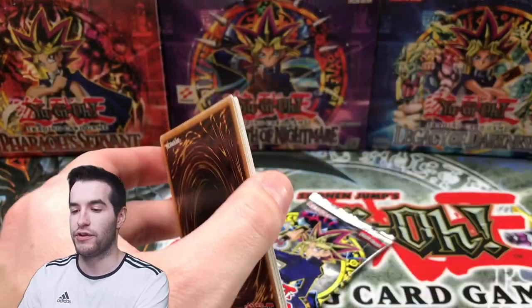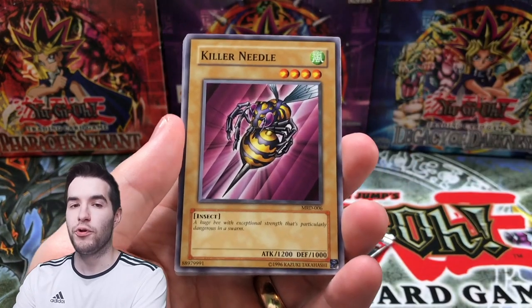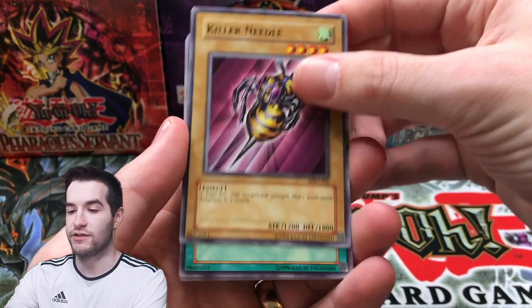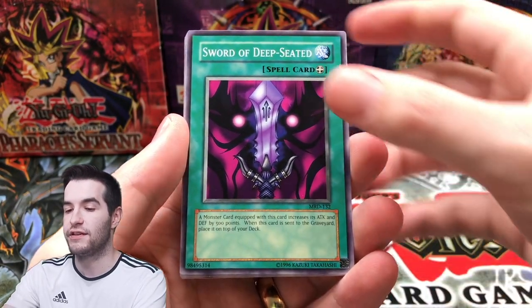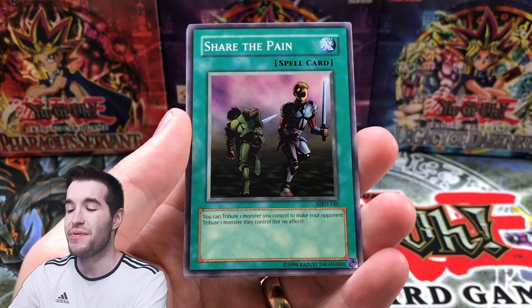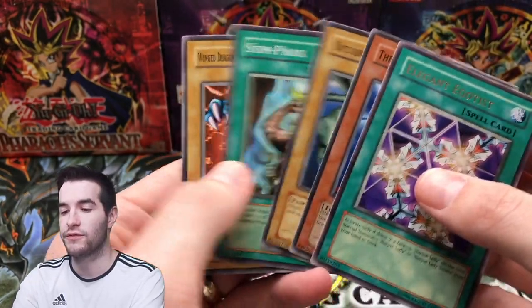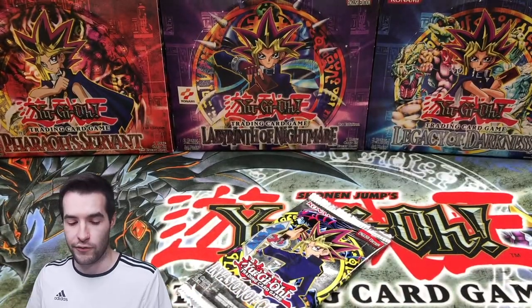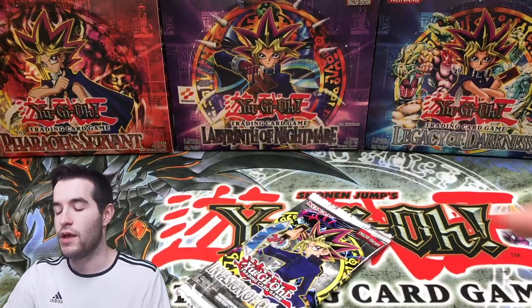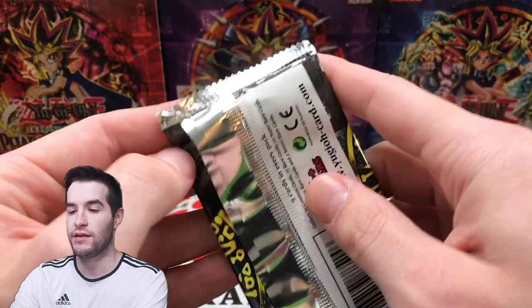Metal Raiders — come on, break the streak here. Killer Needle. We have pulled a Pecanio Moth — the only saving grace of this opening. Sword of the Deep Seated, Rock Cougar Grotto. Share the pain, share the load. I like an egotist — anyone know what that's from? Wing Dragon Guardian of the Fortress. Let me know in the comments if you do. Okay, we're 0 for 7. All we need is one big pull.